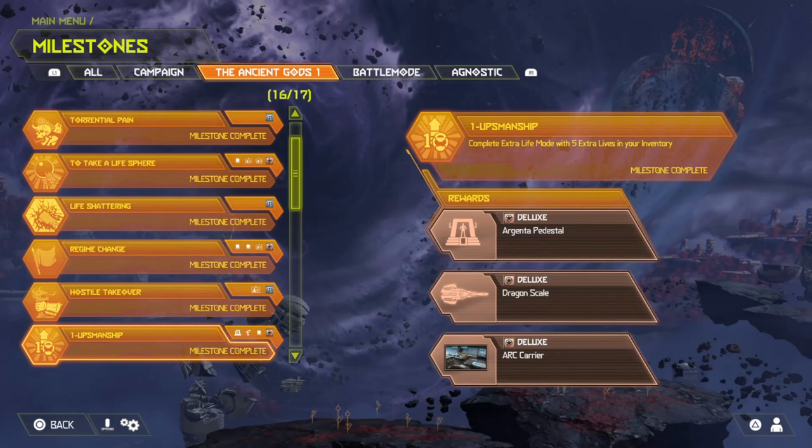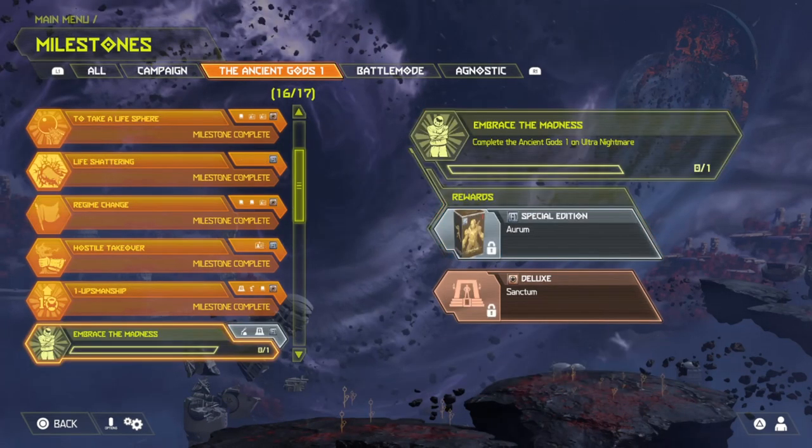The next one is Embrace of Madness — complete the Ancient Gods Part 1 on Ultra Nightmare. You get the Gold Maker Skin and Sanctum, which is a podium. I am currently working on this one and will most likely make a video on the skin when I get it, so I'll make sure to keep you guys updated. That's difficult and a lot of people probably won't do it, and I don't even know if I'll be able to complete it, but if I do, I'll make a video.